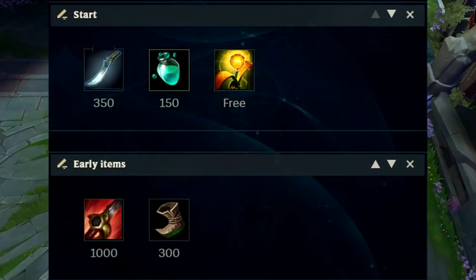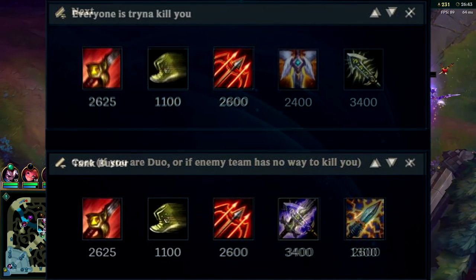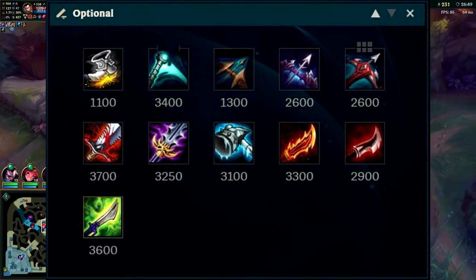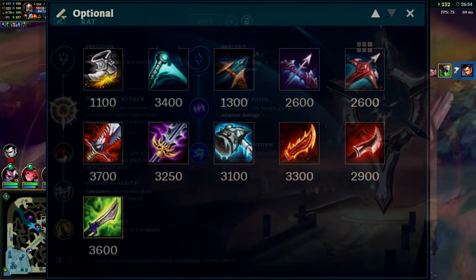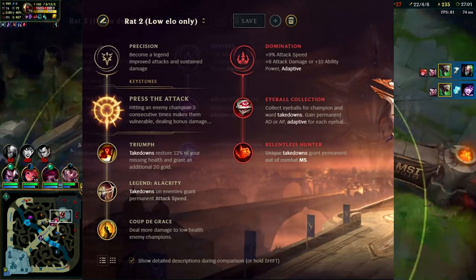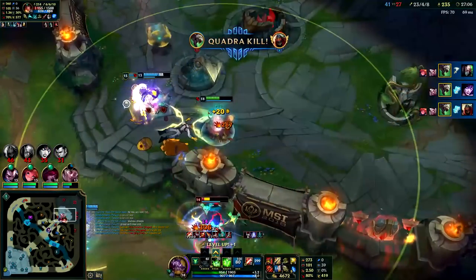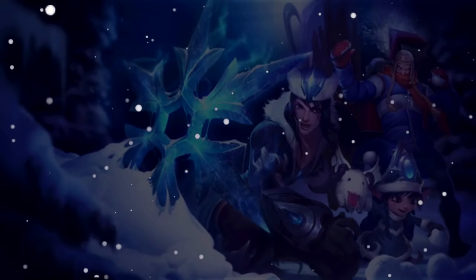I'm going to put the items up on the screen right now and show you some other item builds that are also viable on Twitch, as well as the rune page I use and the secondary rune page I use on occasion. That is going to wrap up this video — this has been how to play Twitch like a pro. If you guys enjoyed this video and want to support the channel, don't forget to like, comment, and subscribe. It really does help me out a lot. My name is KingStix — thank you for watching and I'll catch you guys next time.